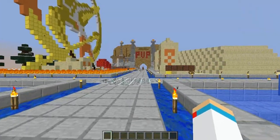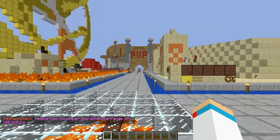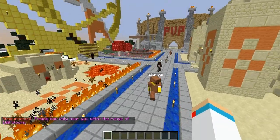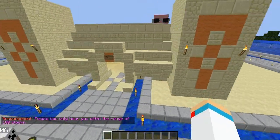As we continue on throughout the server and spawn, you'll hear some music playing for your enjoyment. Coming up on our right is your main hub for our economy — the Waffle Shop.